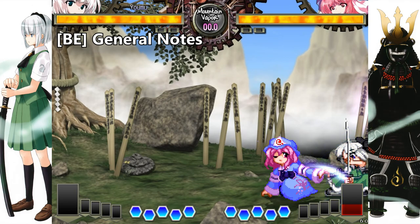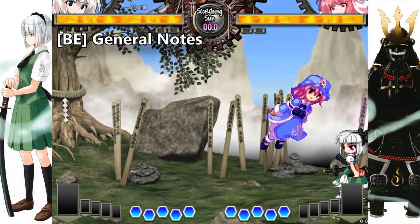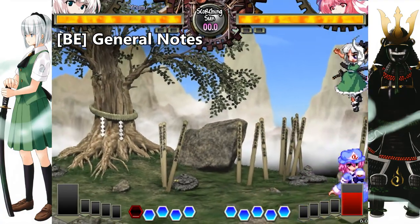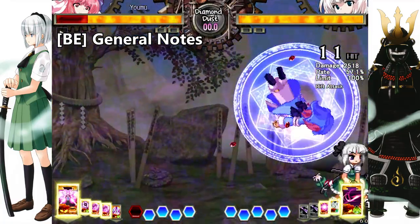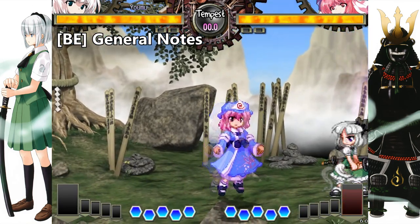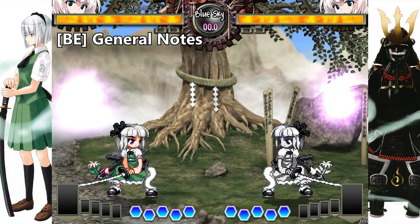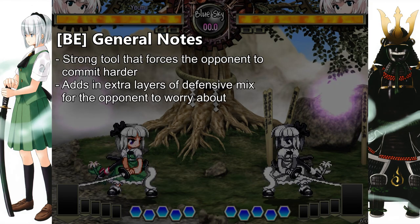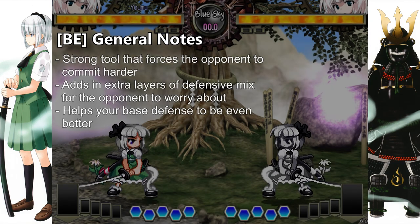The best buttons to BE are 6A, 3A, and 6SA — as when you BE those buttons, the opponent can't do much to stop you. The only way they have to stop you is to make use of a melee special move, which is something not everyone has access to, or something that may not even work against a proper BE, or they need a very good read with a melee spellcard. The only other way they have to counter your BE is to throw a projectile anyway, or recover from their melee attack and chase you down in the direction you went — especially vertically, as BE2 the neutral high jump is the most used and one of the strongest BEs overall. This is clearly a strong tool that forces the opponent to commit harder to the pressure and adds an extra layer of defensive mix for the opponent to worry about.